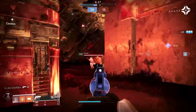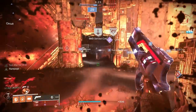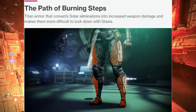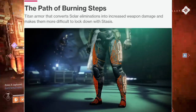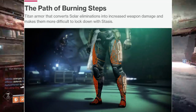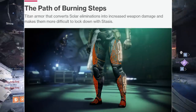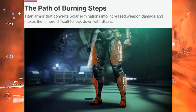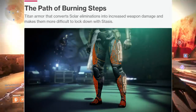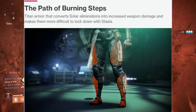Now the second part of this exotic perk — wow. With how it's worded, you have to get solar eliminations, but it states you're going to be more difficult to lock down with stasis. I feel like this perk should just be universal, but if it's as good as it looks on paper, the solar Titan should see some play. Like imagine getting an Igneous Hammer elimination, you have that timer on your screen, and then someone cold snaps you or throws a freeze, and it doesn't do what it normally does. I'm all in — the exotic sounds incredible.